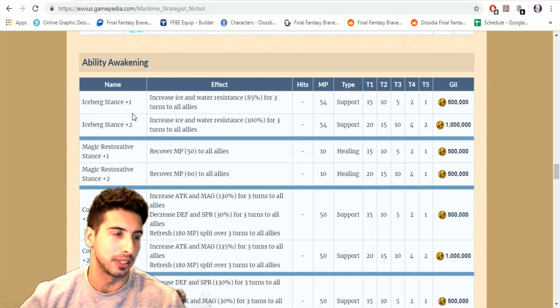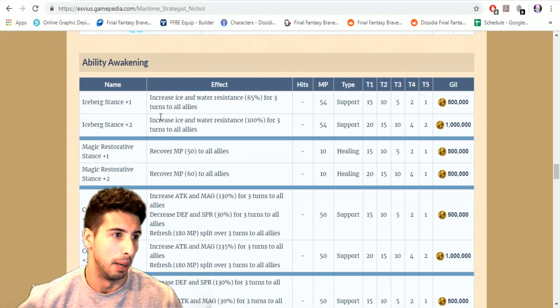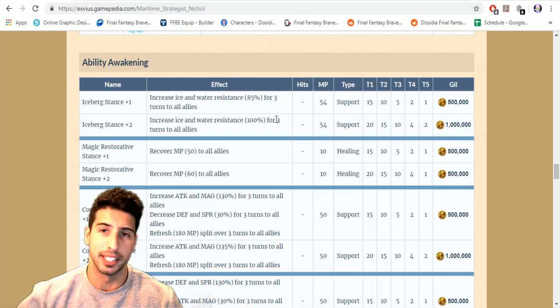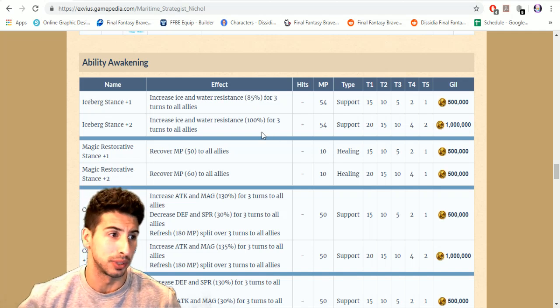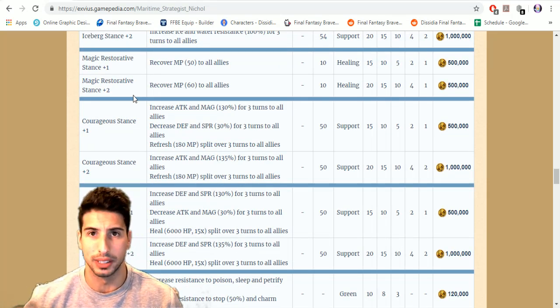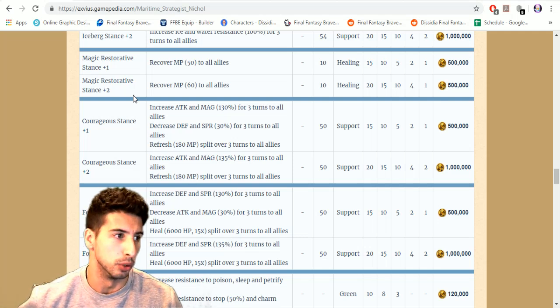First, Iceberg Stance Plus One basically increases ice and water resistance by 85 percent instead of 70 percent. When you awaken it a second time you go up to 100 percent, so that's really strong getting that full ice and water resistance — really expensive though. Then you have Magic Restorative.